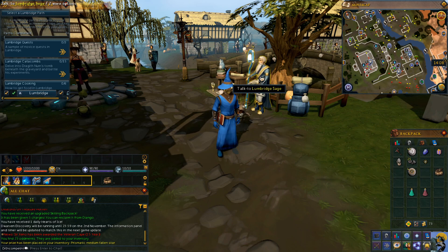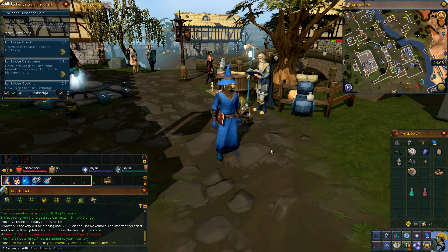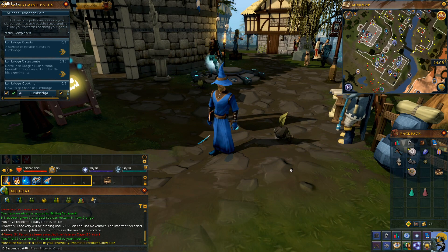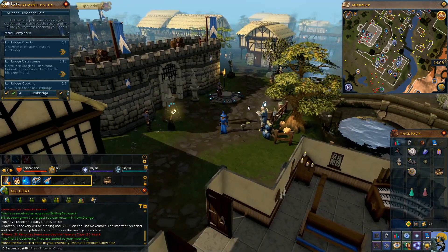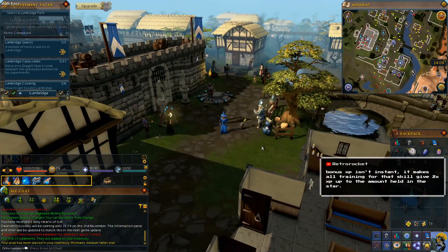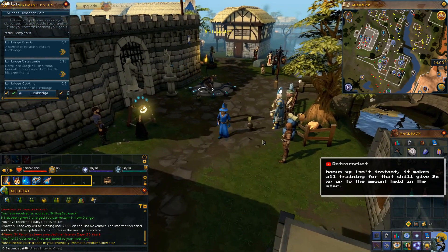Look at this dude — the Lumbridge sage. That guy looks amazing. And there's Rabbit Sandwich, my cosmetic pet. And a butterfly just flitting around me happily. Hello, butterfly. I took this boat and I have arrived in Lumbridge.